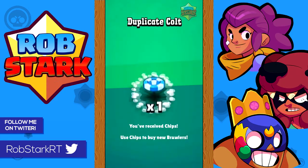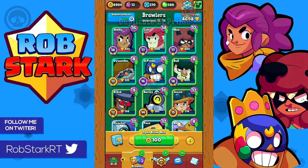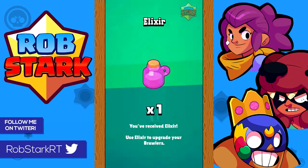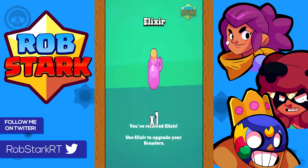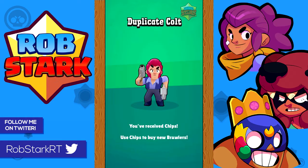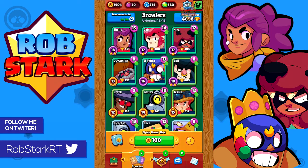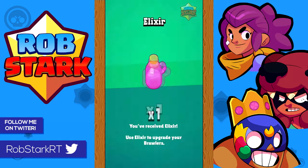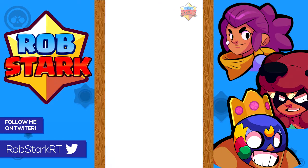I'm going to speed it up because I ended up opening around a hundred — a little over a hundred — just from coins. In the shop they have these, I think they're called big brawl boxes, where you can get 10 boxes for 80 gems. I opened up two of those, so overall I ended up opening 127 boxes.